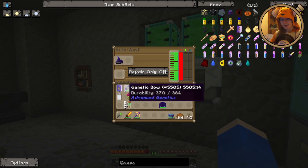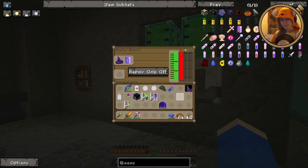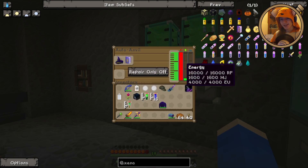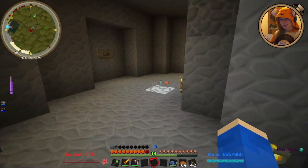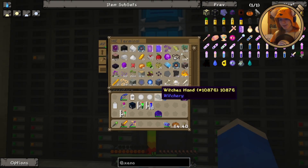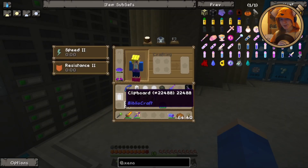Necromancer robes in, witch's hat in. I think this is checking how many enchantments it already has and using that as a marker for how much work it has to do. Anyway, let's head up here and move on to our next job of the day.